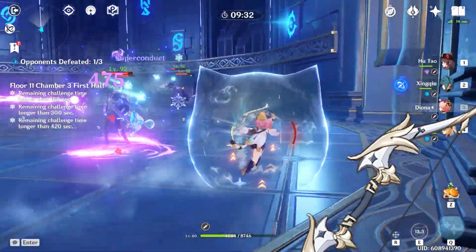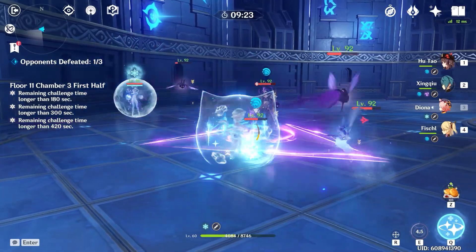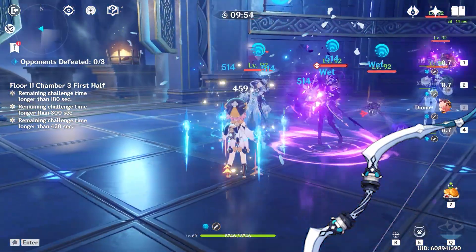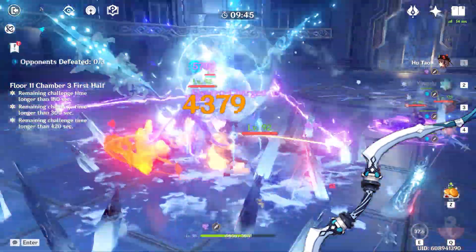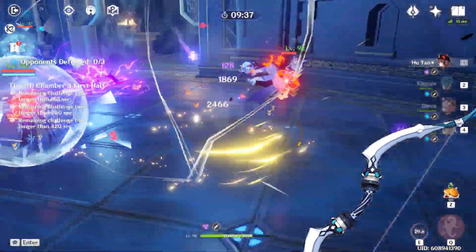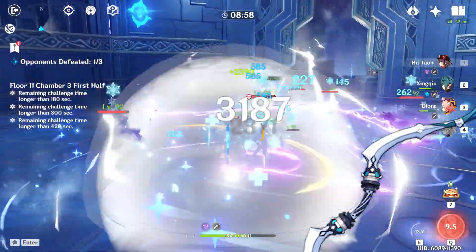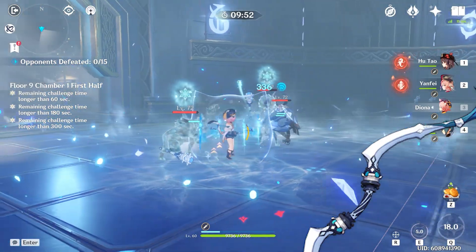My weapon of choice for Diona is the Sacrificial Bow — also a 4-star obtainable through the gacha with an Energy Recharge substat. Its signature skill, Composed, gives after dealing damage with an elemental skill a base 40% chance to end its own cooldown once every 30 seconds. The satisfaction of Diona hitting that backflip twice in a row is like no other. If you have this weapon and the character at Constellation 1, you will more than likely have your elemental burst at the ready more often than not. I've gotten this to Refinement 5 unintentionally, and at 80% likelihood of a proc every 16 seconds, I find myself surprised when it doesn't go off.